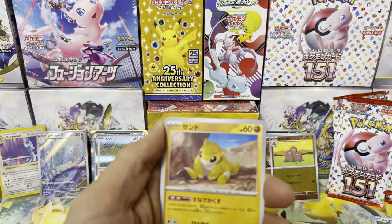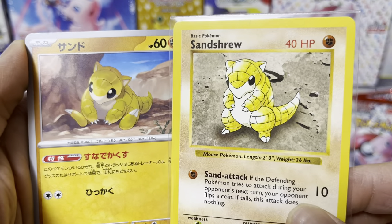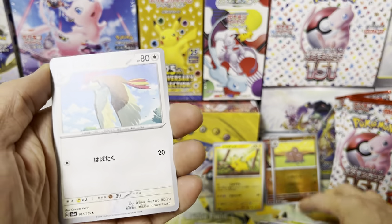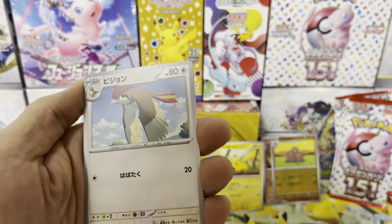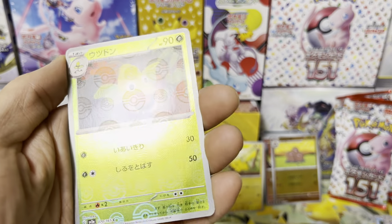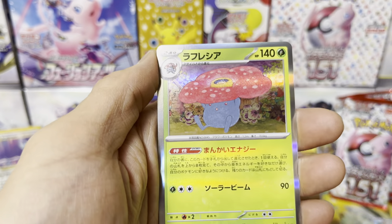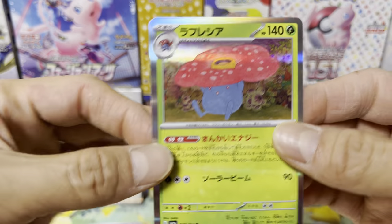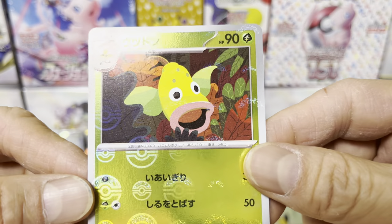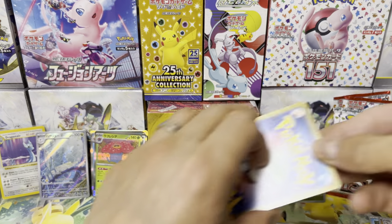We'll put it aside and do a quick comparison later. Nidoran. Pidgeot in flight. Vileplume — and something shiny back there, something super shiny. What is it? Vileplume! It's nice art. You've probably seen all the art by now if you watch other videos, but we're doing a comparison to 1996 cards. At the end of the video we'll run through some cards and you decide for yourself which cards you like better.